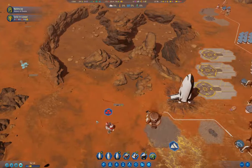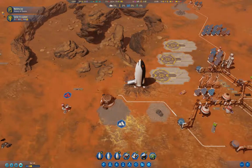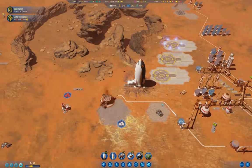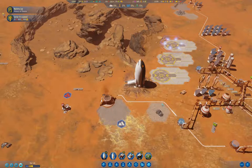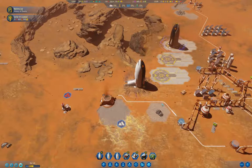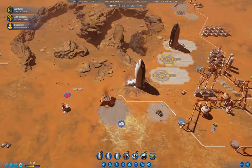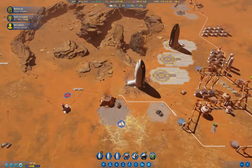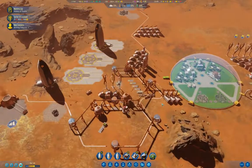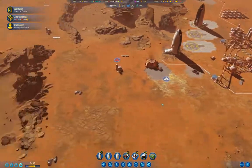We got a rocket that's going to be coming in any moment now. Land the rocket. I can't remember — I think there were tourists on board. Four colonists. So that was some funding for colonists. We got a drone hub online over here. It's collecting metals there.